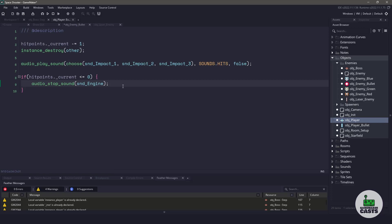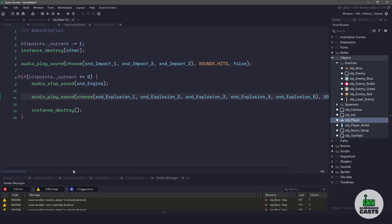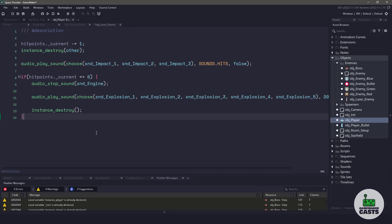Going back to the enemy bullet, all we need to do here is destroy our instance, and then you can choose whether or not to play an explosion sound. In the released game, we are choosing a random explosion, so we'll use audio play sound, choose a random explosion sound, and play it once. This code is exactly the same whether you're using it for the bullet or the laser, so I'm just going to copy and paste it in. This would be a great opportunity to extract it into its own function, but copy-paste is fine here.